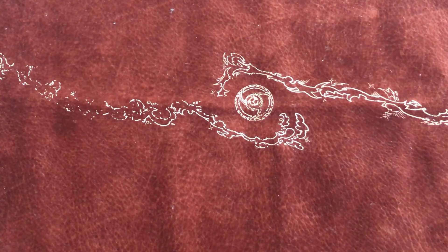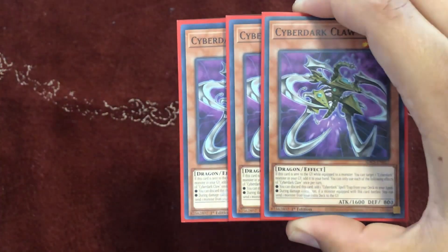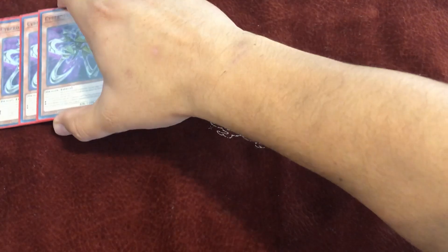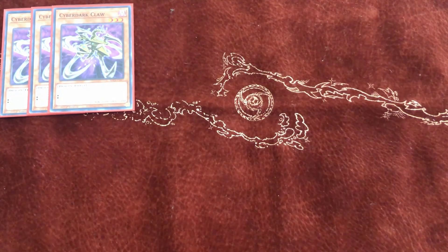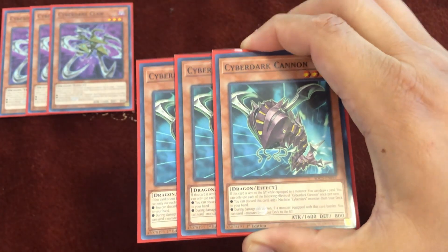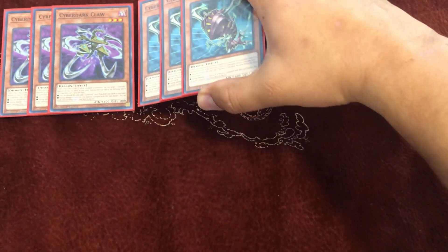Within any Cyber Dark deck you play triple Cyber Dark Claw. It searches any spell and trap card — any Cyber Dark trap card in the deck, you discard it. Then when it's equipped to a monster and it attacks, you can send one monster from your extra deck to the graveyard, which is very important in a Cyber Dark deck.